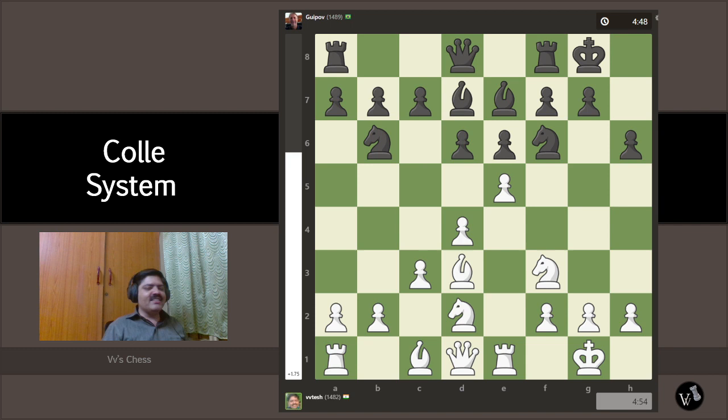We execute our plan with e5. The knight doesn't want to move — with all other pieces on the wrong side of the board, it wants to stay. To keep the knight, the only option is to take the pawn, which is exactly what black does. The computer evaluation keeps increasing for white, as I have an easy way to dislodge the knight — and now the knight must move.